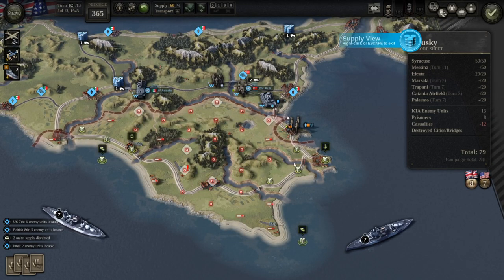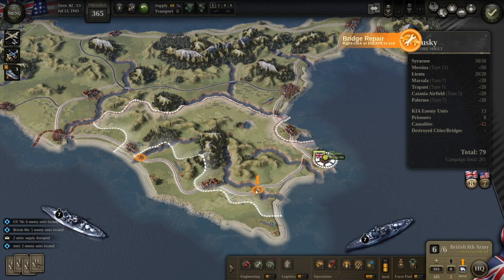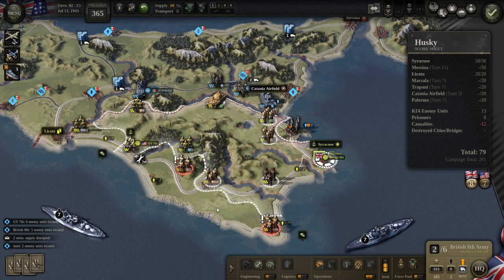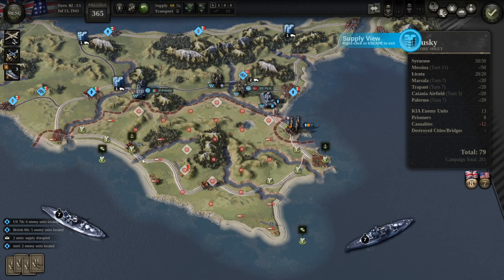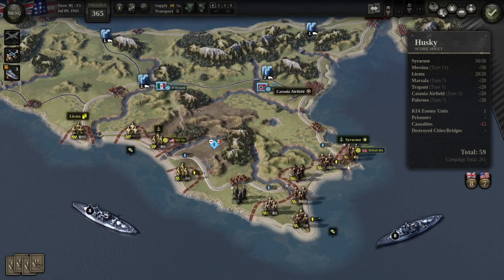Supply moves through a railway unrestricted. However, if there are broken bridges, it doesn't work. You can see that this is going unrestricted very nicely here, but here it's broken and we've got nothing because this is a destroyed bridge. Same in this direction — not moving through. So what you've got to do is repair the bridges, and then on the next turn, the supply is going to move through.